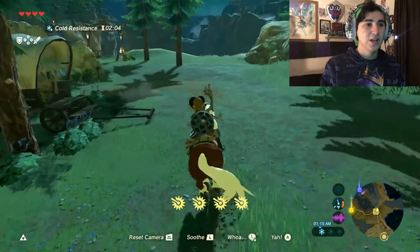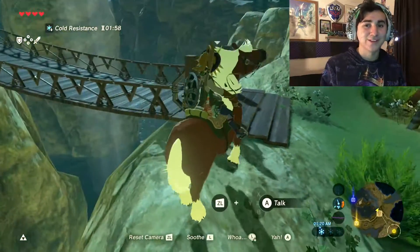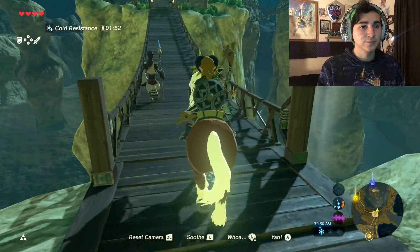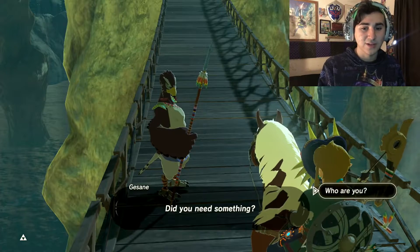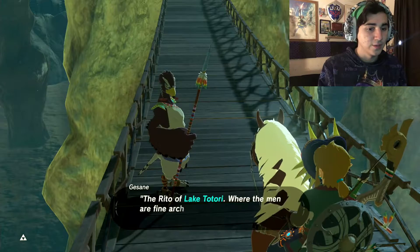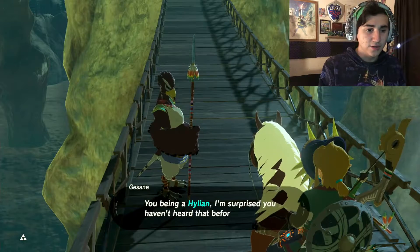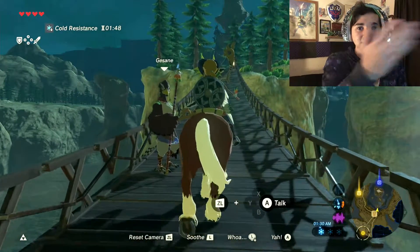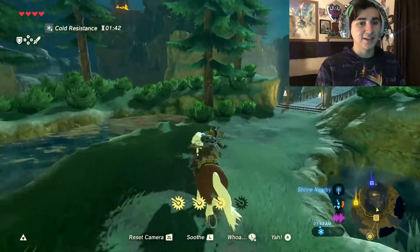I would suggest getting a Link Amiibo — pretty sure if you get the Breath of the Wild Link Amiibo, you get Epona. Epona's stopping. Look at that — another bird person. Let's talk to them real quick. Good evening. Did you see something? Who are you? I'm Justine of the Rito. The Rito of Lake Tatori, where the men are fine archers and the women better singers. You being a Hylian, I'm surprised you haven't heard that before. You should visit the village if you get a chance. Literally on my way. We're gonna head to the village.